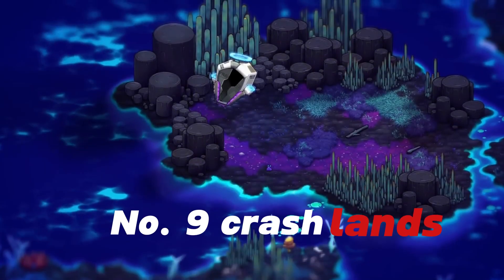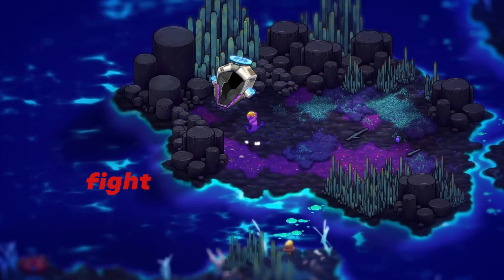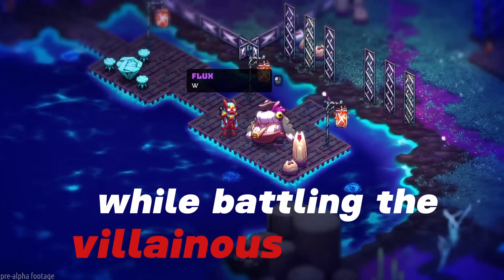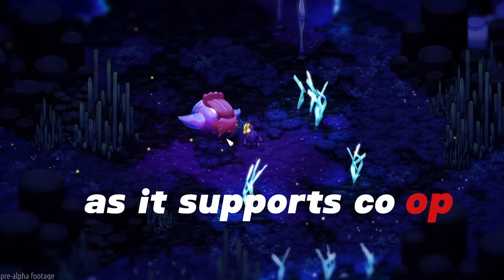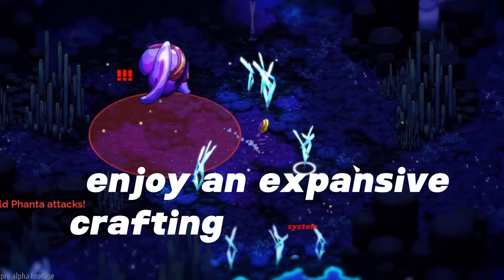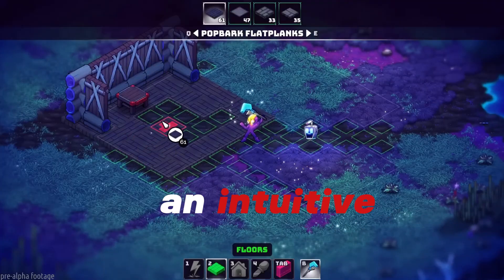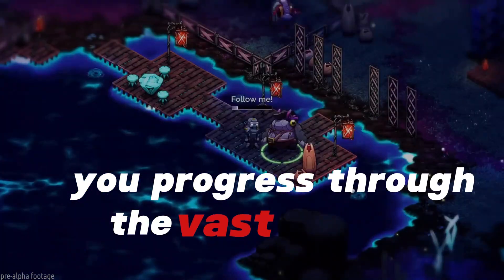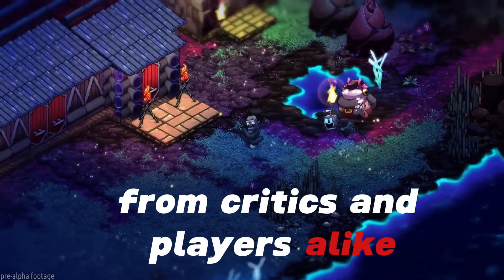Number 9: Crash Lands. Crash Lands is an engaging RPG where you, as Flux Dabes, fight to retrieve your lost packages on an alien planet while battling the villainous Hewgodooko. You can also play with a friend, as it supports co-op mode. Enjoy an expansive crafting system with over 500 items, skill-based combat, and intuitive base building. Tame creatures and uncover secrets as you progress through the vast world. Crash Lands is a game that has received positive reviews from critics and players alike.